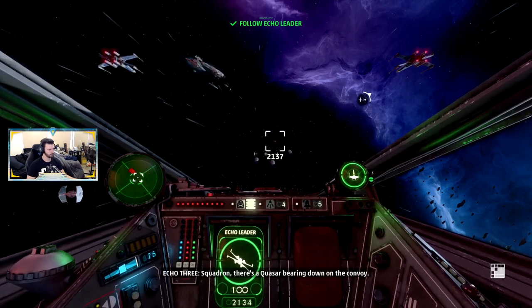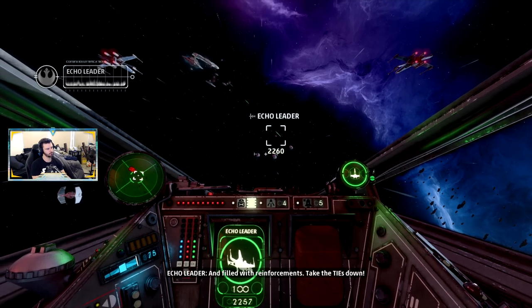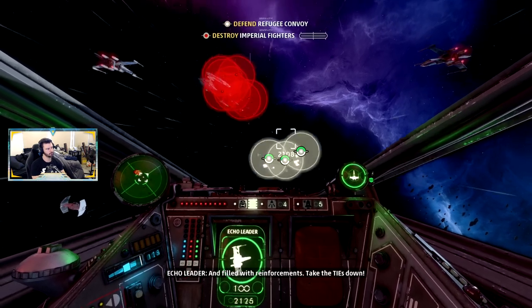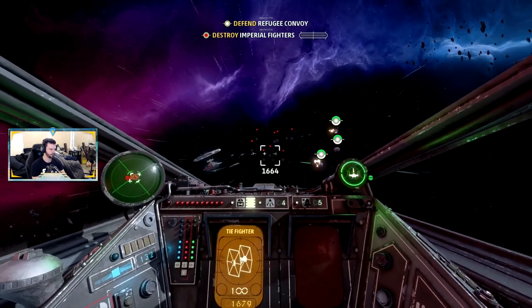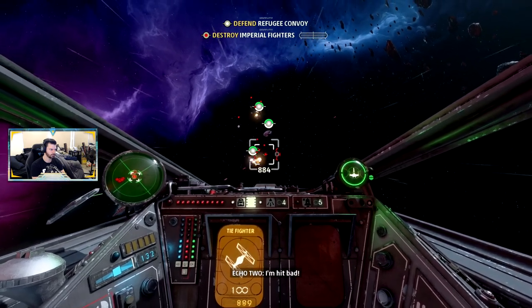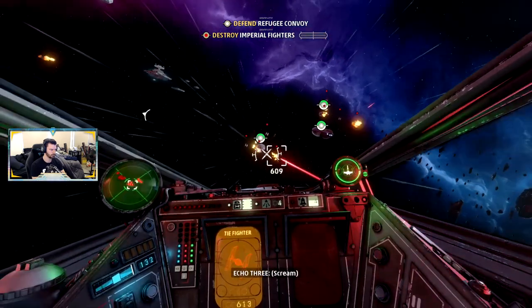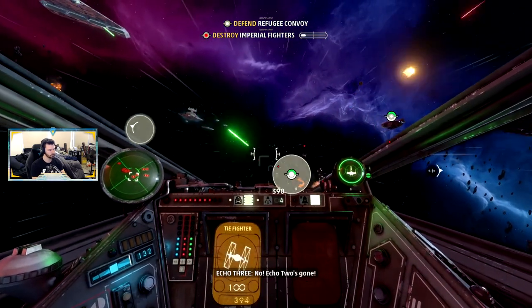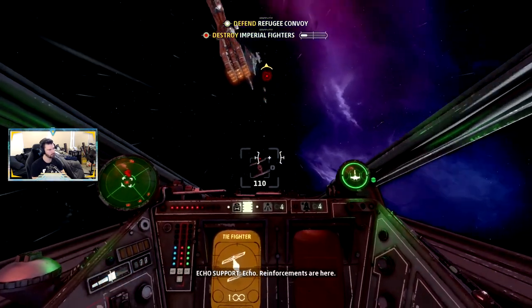Squadron, there's a quiz bearing down on the convoy filled with reinforcements — take the TIEs down. Here we go, alright. I'm here — echo's just gone. Echo, reinforcements are here.